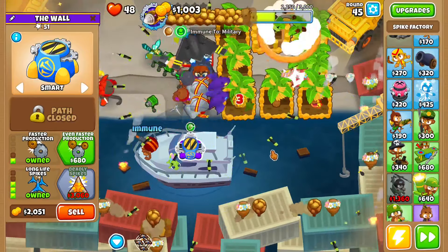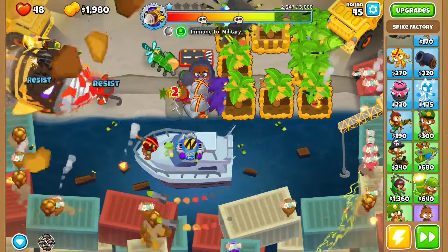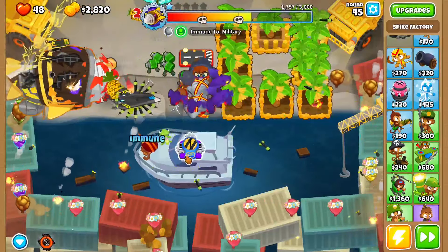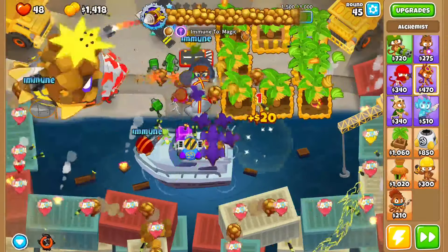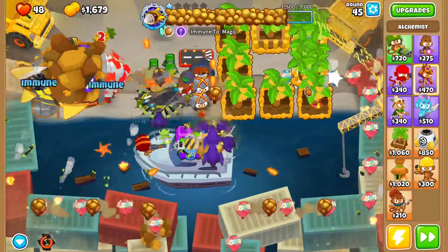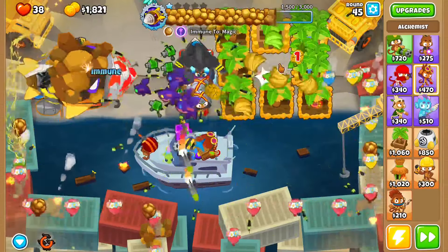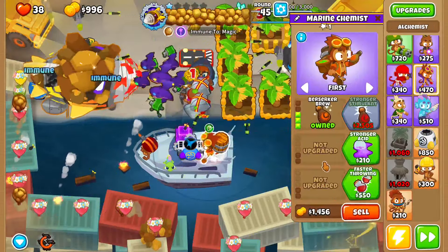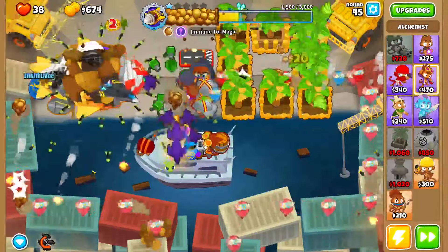Now he'll start summoning these Balloons. When you see these get to around here, you want to use a D&D ability. Get faster production, and then get an Alchemist back here to Acidic Mixture Tap to help damage those Balloons. Then you want to get this to Bazooka Brew, Perishing Potions, to try to help keep the Rock Balloons up there.